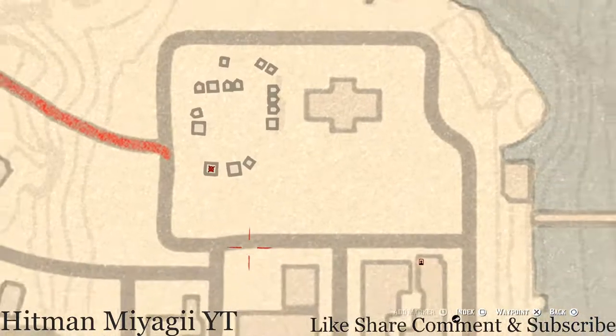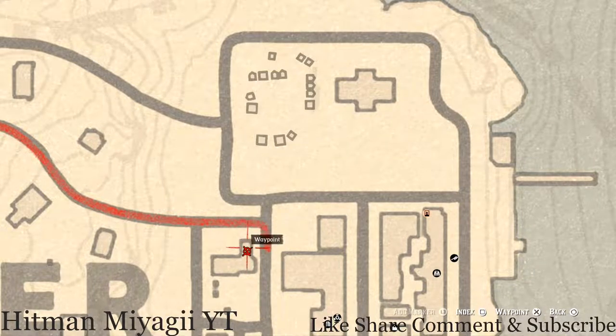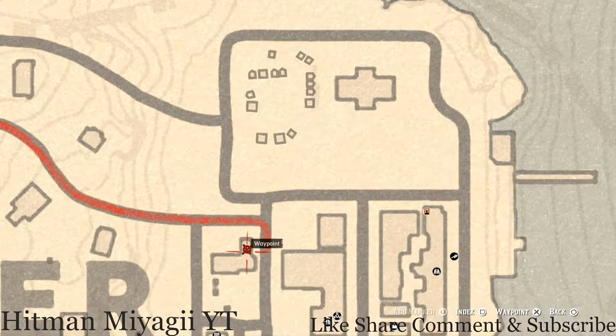There's also a family heirloom in this little room here. Go through the little doorway, all the way to the back, and on the table you guys will find an ivory comb right here at this location. That is a family heirloom, so go and grab that. Let's get over here to Lemoyne where we normally handle business.